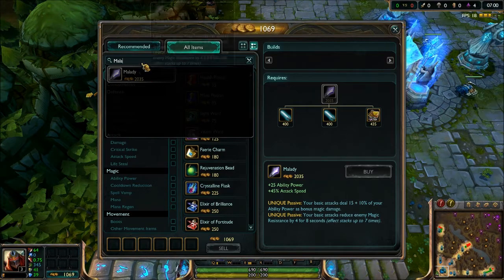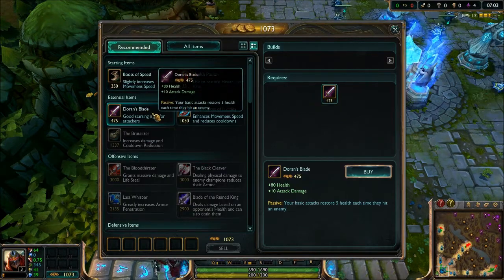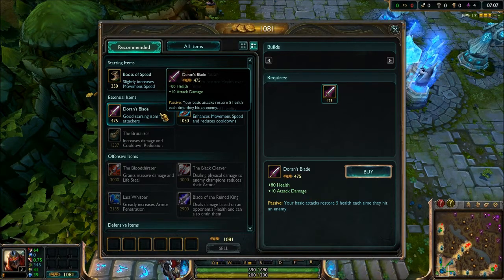They also changed Doran's Blade. It used to grant 80 health, 10 damage, and 3% lifesteal. Now instead of lifesteal, it gives a flat 5 health every time you attack an enemy. That's not bad at all.